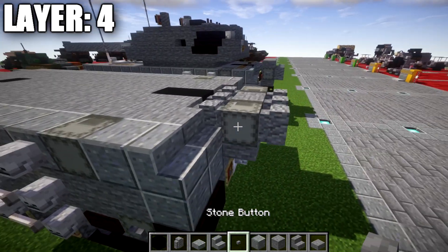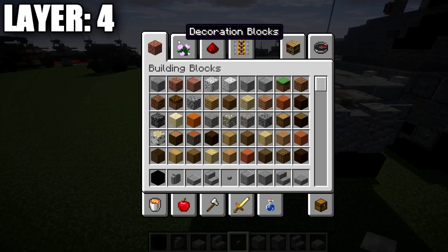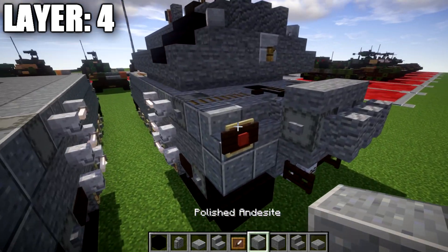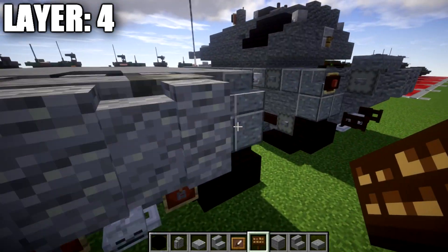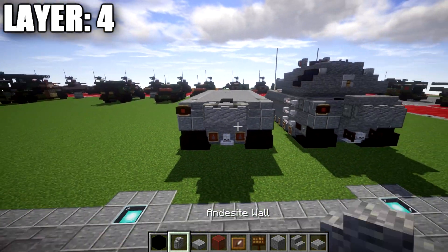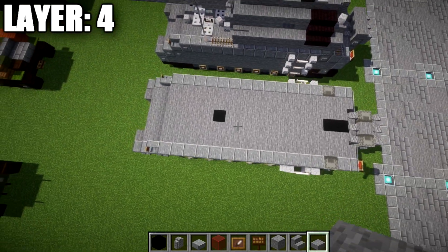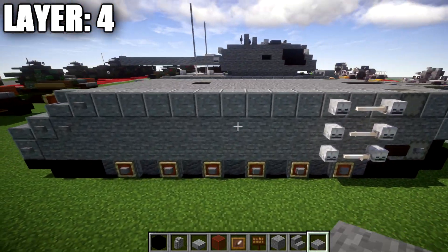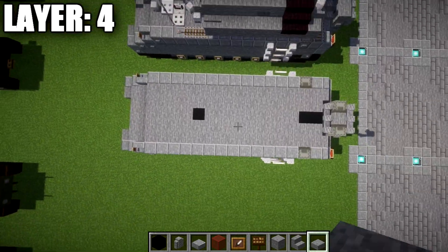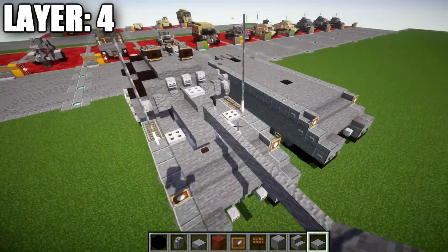We grab a stone button and place it on top of the shulker boxes on both sides. Then we grab an item frame and place it on the polished andesite stair. A dark oak sign goes over it, and then a red stained glass full block in that item frame. After that's all done, that wraps up layer four. We now have the hull mostly complete and will start moving into the turret layers and top detailing.